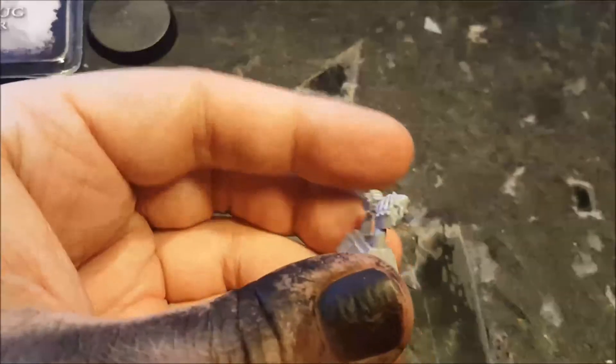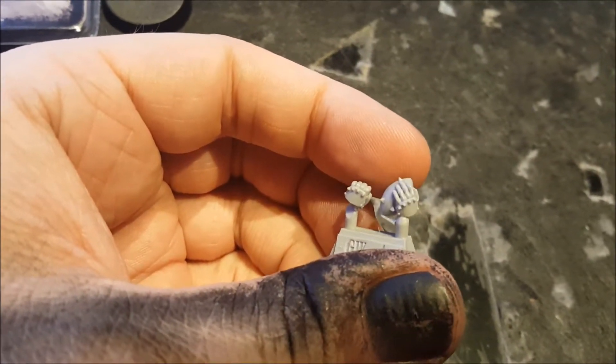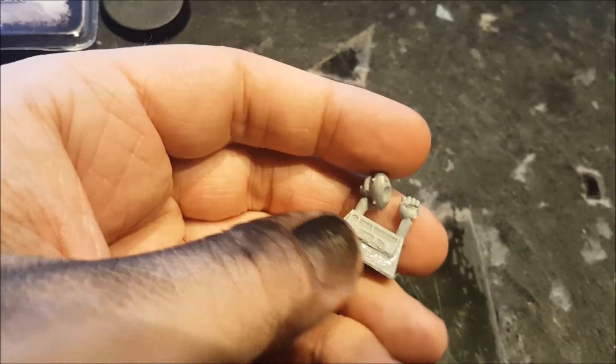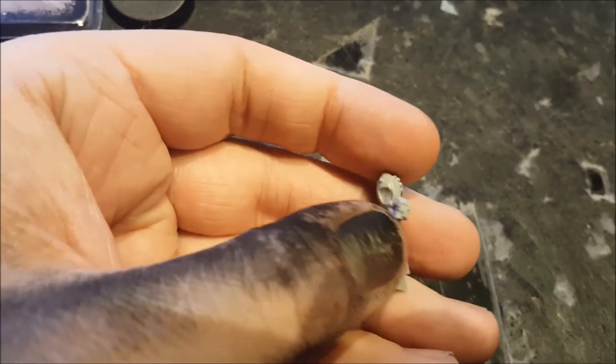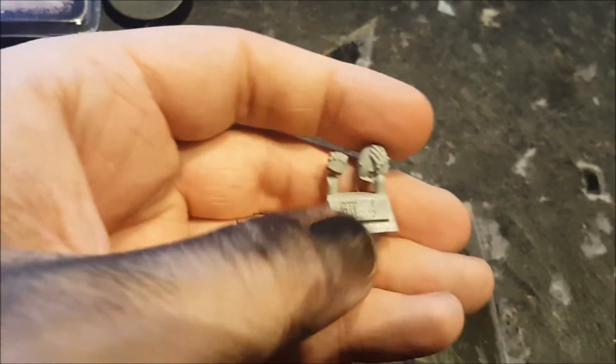Here we have some small details. There are two arms included: an arm with a ball and an arm without a ball, which I find nice because you can choose if you want him to carry the ball or not. I haven't completely decided what I want to do yet with that, but it's always good to have the option.